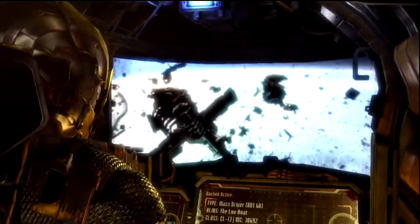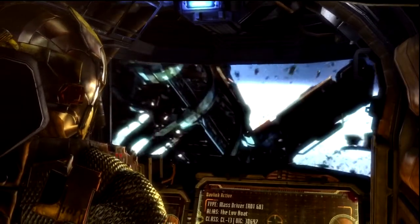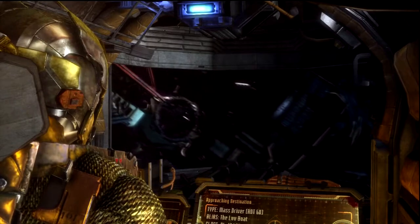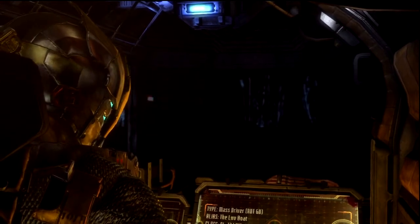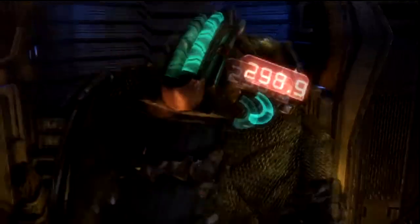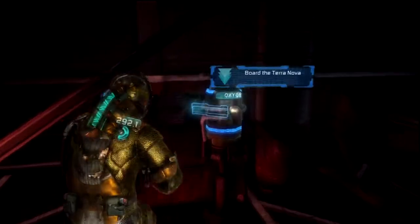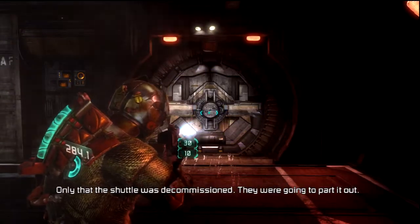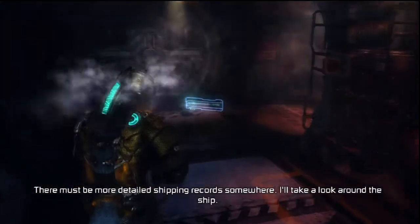A pretty nifty looking space junkyard. This ship doesn't really look like the Ishimura that much. I wasn't really expecting the tram system in this game — it's kind of nifty. We're actually docking inside of this ship. Pilot check-in: I'm inside the Terranova. Which way to the shuttle? Santos found the impound records — only that the shuttle was decommissioned. There must be more detailed shipping records somewhere; I'll take a look around the ship.